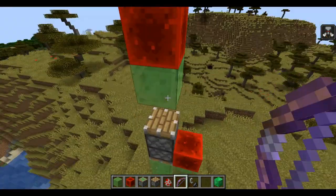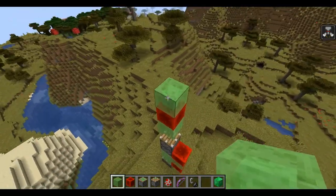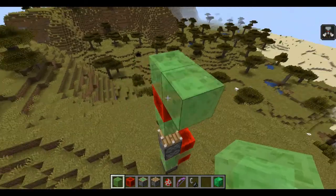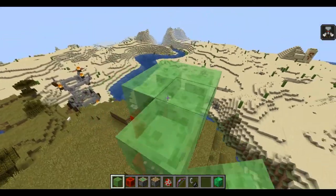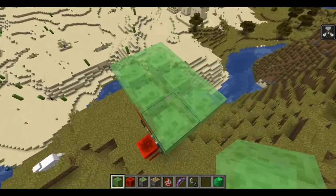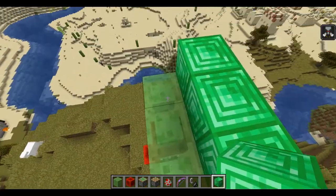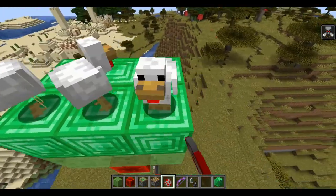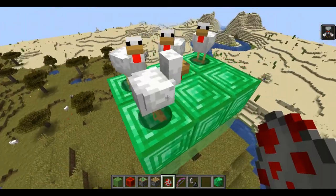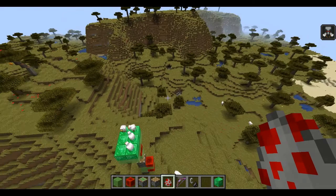Now put a slime block in the middle of it. This is the whole rocket ship! Now to decorate, make a small platform if you want, put your favorite blocks, make the platform. I'm going to send six chickens to space and I'll use one place for me to stand.